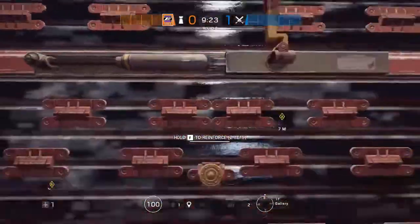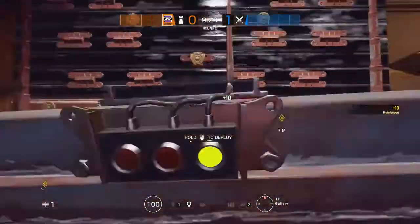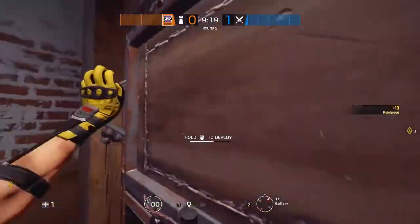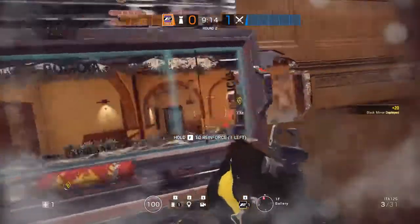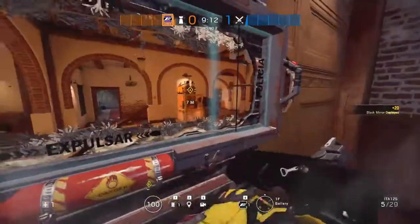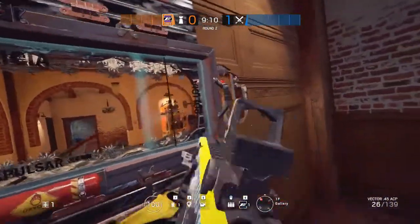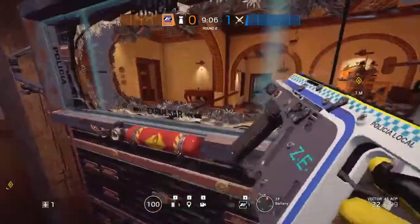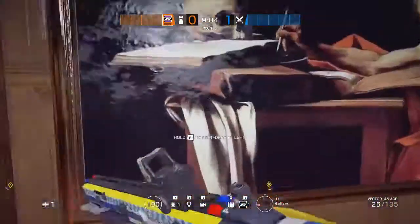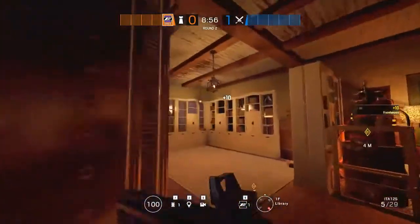Mira is going to reinforce the left wall of gallery and place her Mira window on it. With this, she can see the entrance over there, that entrance over there, and that entrance into the bathroom. While she's down here, she's also going to reinforce one wall of gallery and use her shotgun to make a hole over here.